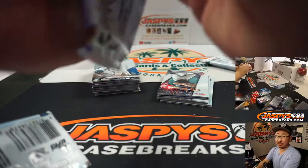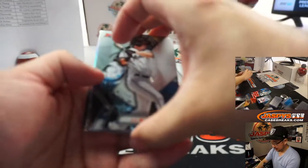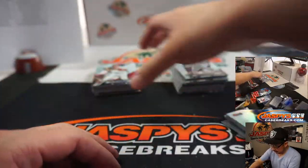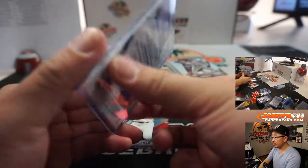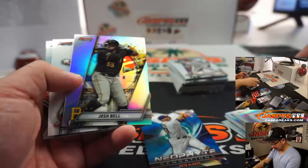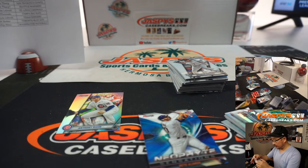All right, four more autos to go. Second half in the store, folks - JassiesCaseBreaks.com, check it out. There's Alec Baum die cut. And we got Kevin Biggio - Craig's kid. That is for the Blue Jays, Nick Stober with the Bluebirds. Ryan H. is a regular here and confirmed Mets fan - long-suffering. Michael Toglia, Rockies - James with the Rocks.